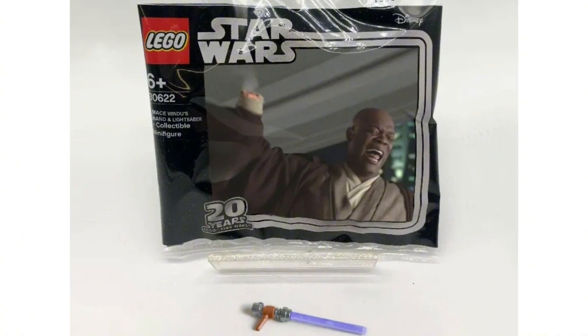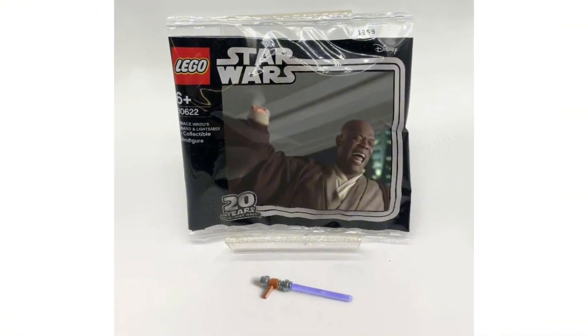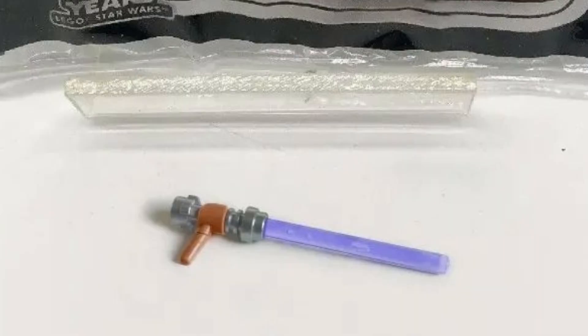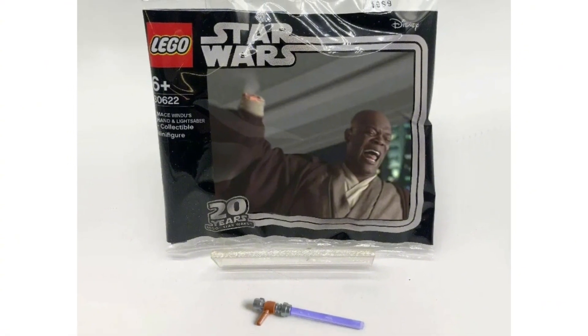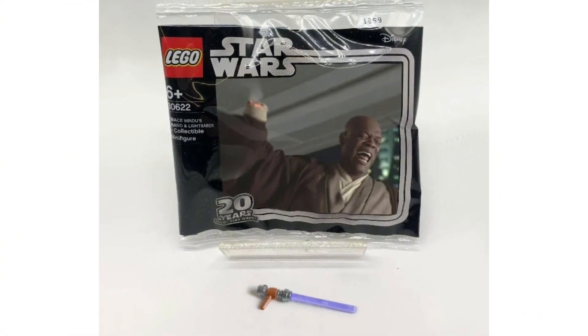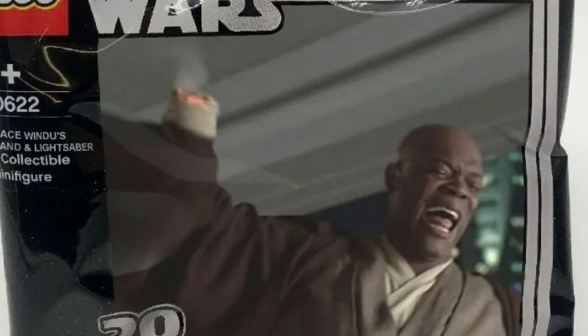You know what time it is — meme set time! Today we have Mace Windu's Hand and Lightsaber as a collectible minifigure. This is absolutely hilarious. I definitely think LEGO needs to do this either as a May the 4th promo or just as a random meme set. We'd get Mace Windu's purple lightsaber with his hand still attached — that would be so funny.